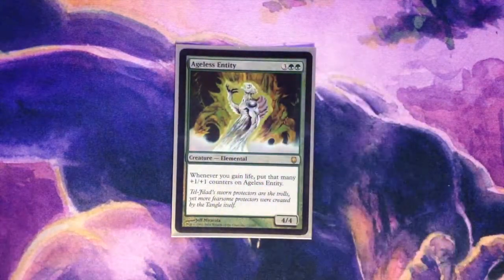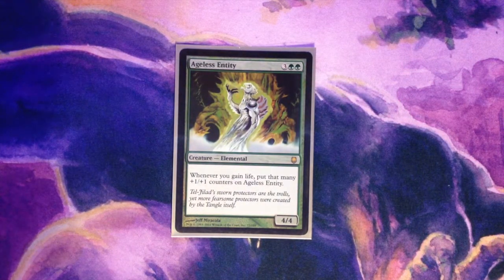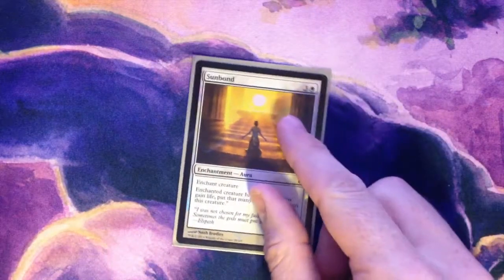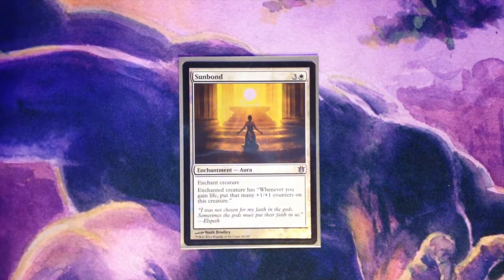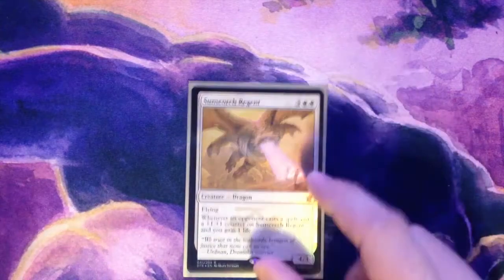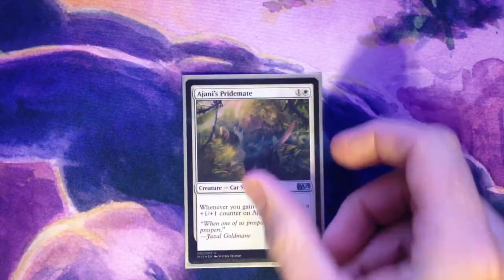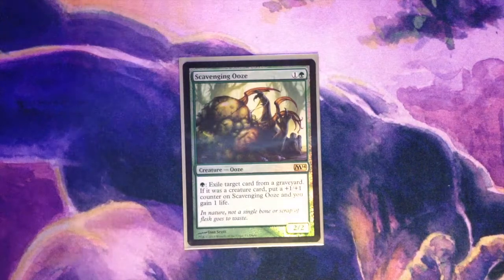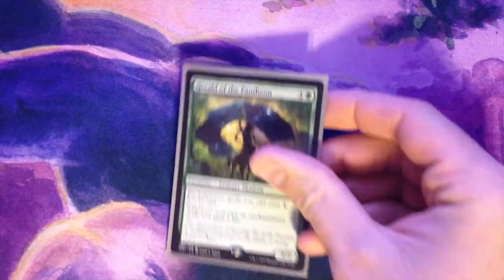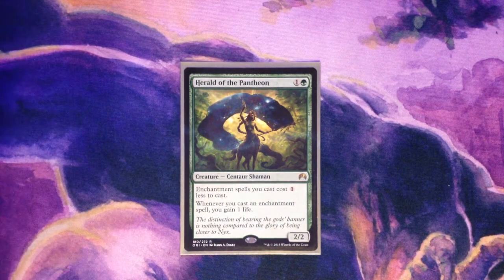Ageless Entity works pretty well with our overall strategy. Although he's a ground pounder, we can take his damage over the top with some trample cards in our toolbox. Sunbond is an aura version of Ageless Entity — also triggers Enchantress so we can draw a card. Sunscorch Regent is pretty sweet: flying, built-in juice, and incremental life gain. Ajani's Pride Mate is another dude who grows big from all the goodness. Scavenging Ooze fits right in here with life gain, and he snipes cards from graveyards preventing your opponent's recursion. Herald of the Pantheon is a sweet new addition — cheaper enchantments and life gain, perfect for what we want to do.